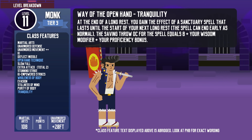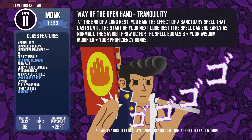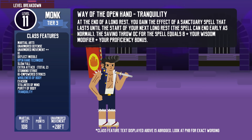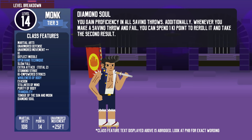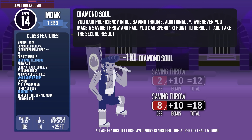At level 11, Open Hand monks gain Tranquility. At the end of a long rest, they gain the effect of the Sanctuary spell lasting until their next long rest, preventing creatures from directly targeting the monk with attacks or harmful spells unless they succeed on a Wisdom saving throw. The effect ends early if the monk attacks or casts a spell on an enemy, and doesn't protect against area effects like Fireball. At level 12, they get their third ability score improvement. Level 13 brings Tongue of the Sun and Moon — they can understand all spoken languages, and any creature that understands a language can understand them. At level 14, Diamond Soul grants proficiency in all saving throws, and they can spend 1 ki point to re-roll a saving throw once per throw.